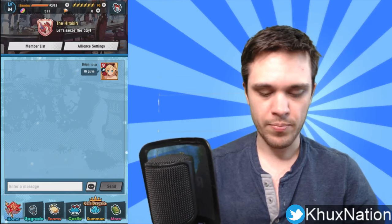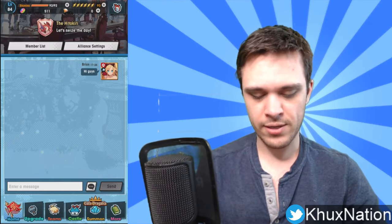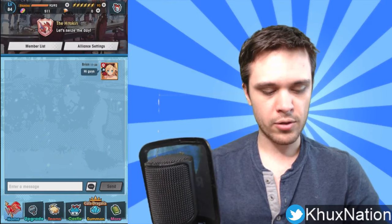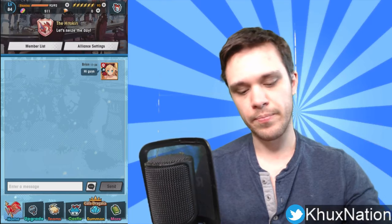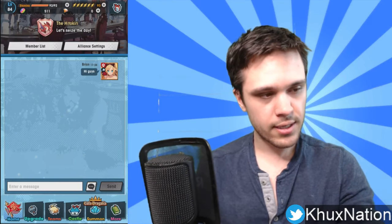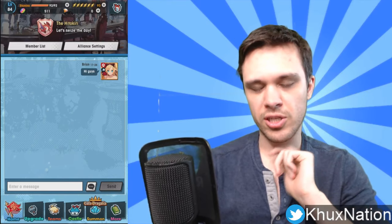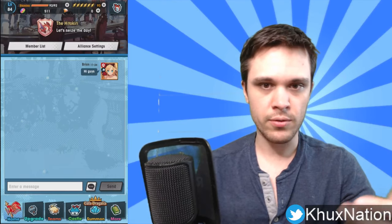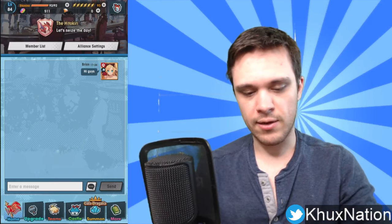One of the neat features about this new update that I particularly enjoy — and I wish other games had this as well — is the fact that you can actually send notifications to your guild members when you're looking to try and team up to work on a quest. I don't know what the notification looks like, so I don't know how particularly useful it's gonna be, but I like that availability. You can also disable the notification on your phone if you don't wish to receive notifications from your guild members for trying to take down quests and stuff.